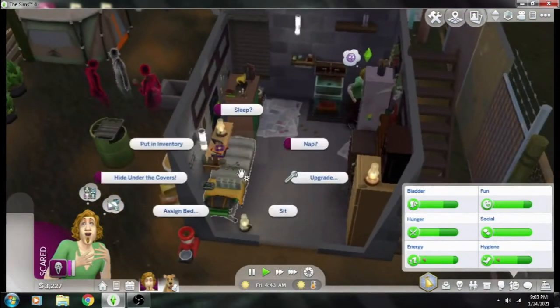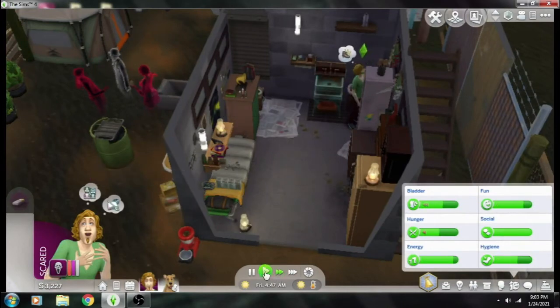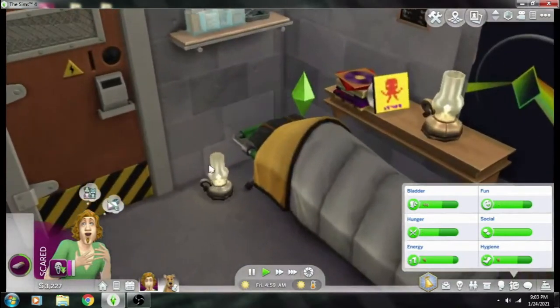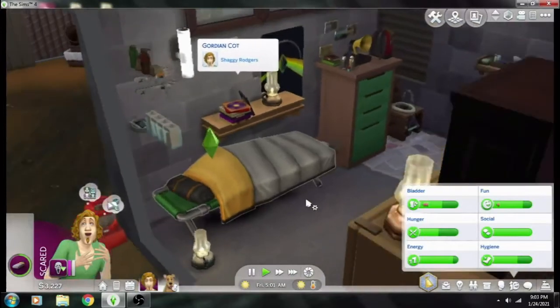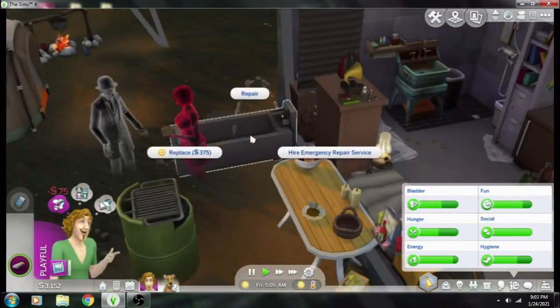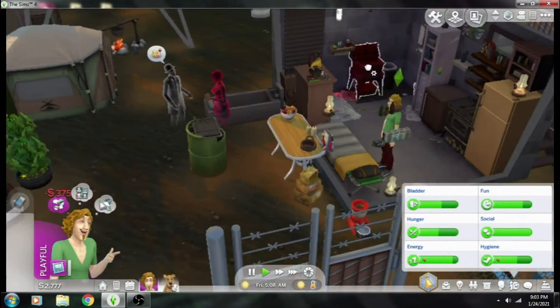That's where this other mod I have installed comes into play: Death by Terror. Death by Terror gives consequences to being too scared, and I think that would definitely come into play with the new paranormal pack. Your Sims could actually die from being too terrified — like if they went to do a paranormal investigator job, they can actually die on the job. I also have the graveyard trait installed.